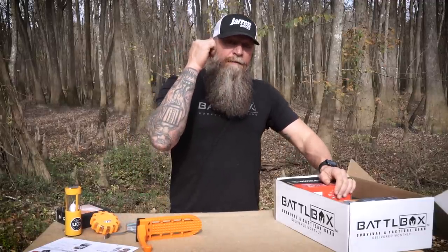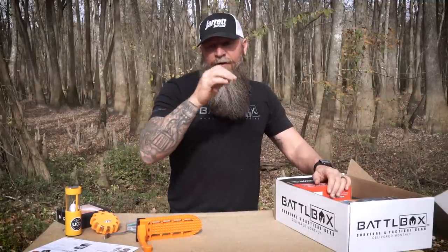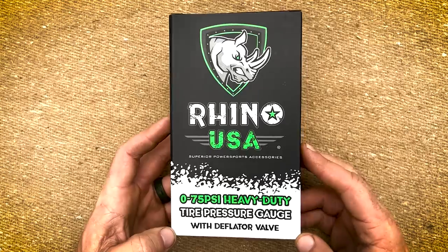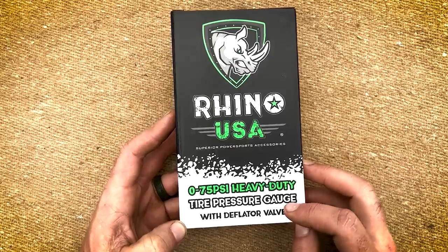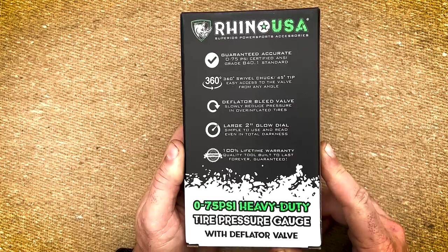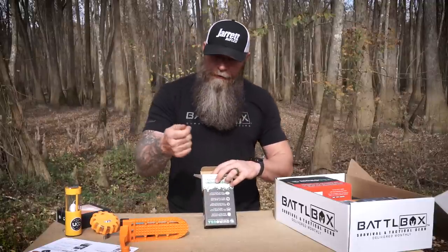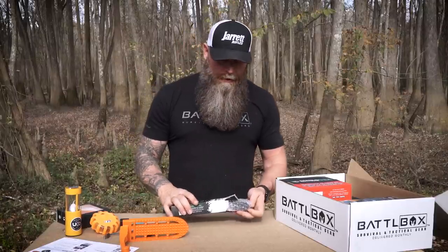Let me tell you something — you want to know why people have issues with tires wearing down too quick, getting stuck, and all the problems with tires? A lot of it is not keeping them properly inflated or properly deflated due to the terrain. We've got this box here — Rhino USA, zero to 75 pound heavy-duty tire pressure gauge with deflator valve. The deflator valve is key here. It has a guaranteed accurate 360-degree swivel chuck, deflator bleed valve, two-inch large glow dial, and 100% lifetime warranty. Just your basic tire tool gauge that pops out — number one, they're not accurate, and number two, they're crap.